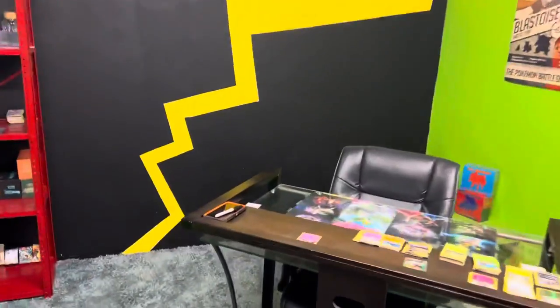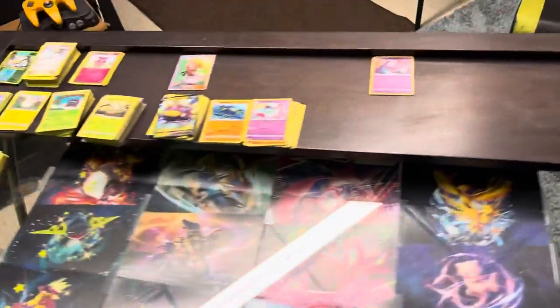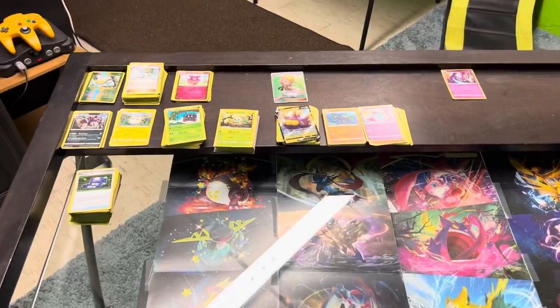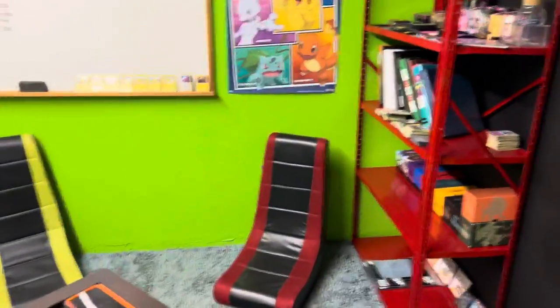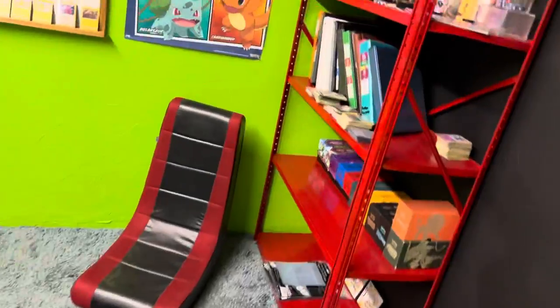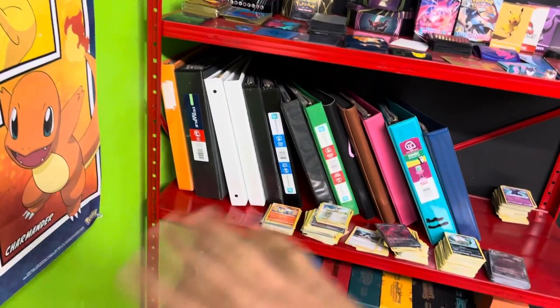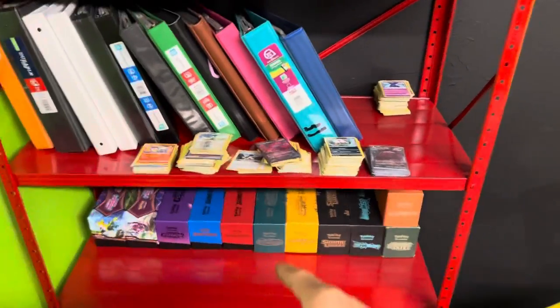I just wanted to show you guys what I've got going on in here. I can come in here and sort out cards I just bought at a card shop — line them all up, which is kind of what's happened here. These are all some recent cards I've got in and sorted out. Now they just need to be added to stacks. I'll check the binders first to see if I have a binder for that set — like these are Sword and Shield, so I'll grab the Sword and Shield binder, put in as many as I can, and then any spares left over go into one of these boxes for bulk storage.